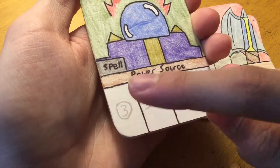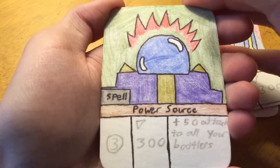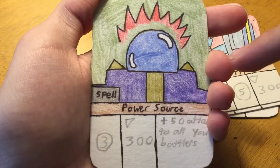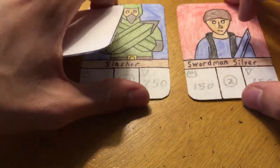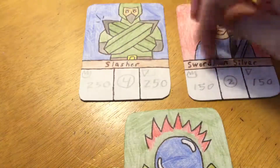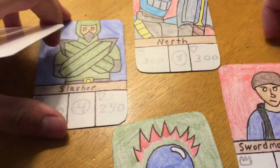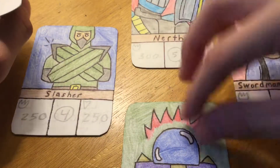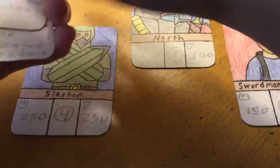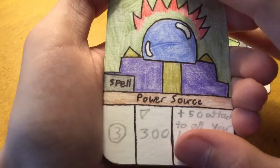This one costs four. It has 300 health and gives plus 50 attack to all your battlers. So basically, for as long as this card's alive, all of your battlers get 50 attack. So let's say you have Slasher and Swordman on the field — you can place down a Power Source in the back and they would gain 50 attack until it dies. Now if your opponent has, say, a Nerf, the Nerf can attack the Power Source before they can attack the battlers — so it's not really overpowered.